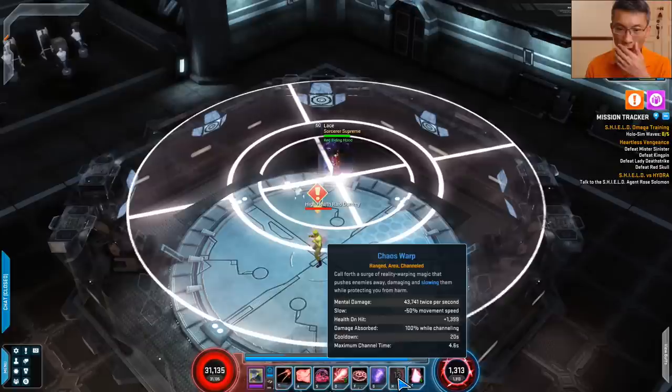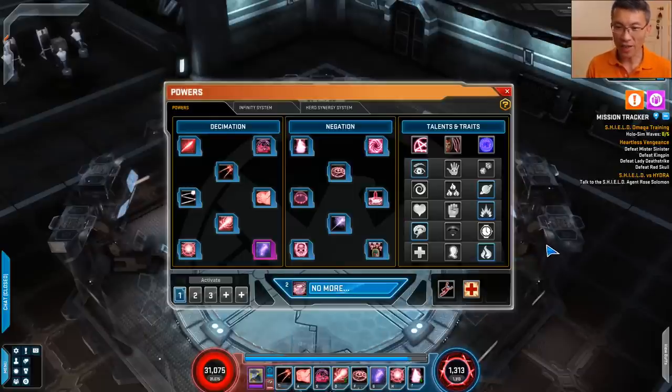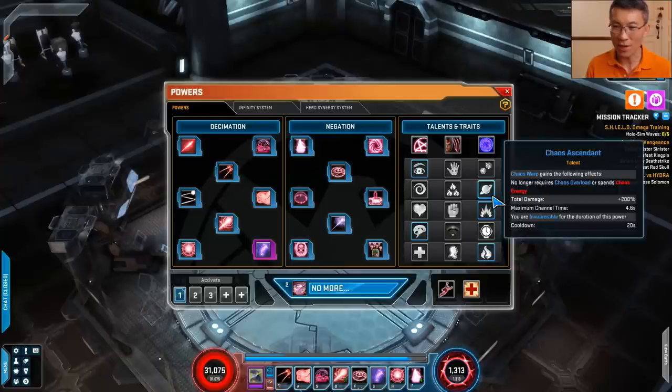Think about it — if you can absorb 100% of damage for 4.6 seconds within a 20-second window, there's a lot of time where you're not taking damage. So in hard content like the cosmic danger room, this is actually really nice and I would recommend it. It also helps with clear speed because it deals huge damage over time as you move across.